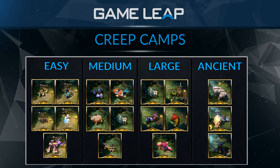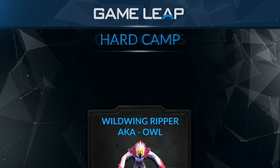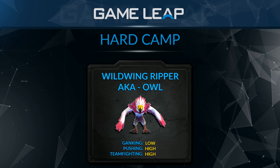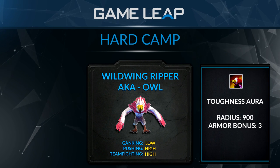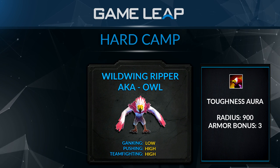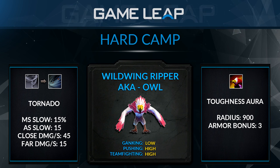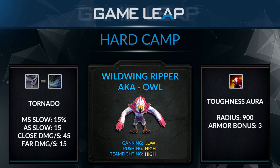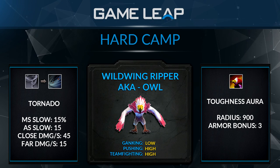The first creep from the hard camps is the Wild Wing Ripper, or I just call him an Owl. When you pick up an Owl there are two benefits he offers: he gives bonus armor to everything around you that is an allied hero or unit, and you can use an activatable ability called Tornado. Tornado costs 200 mana, which means you can cast two per Owl. It has a minute cooldown and lasts about 40 seconds.